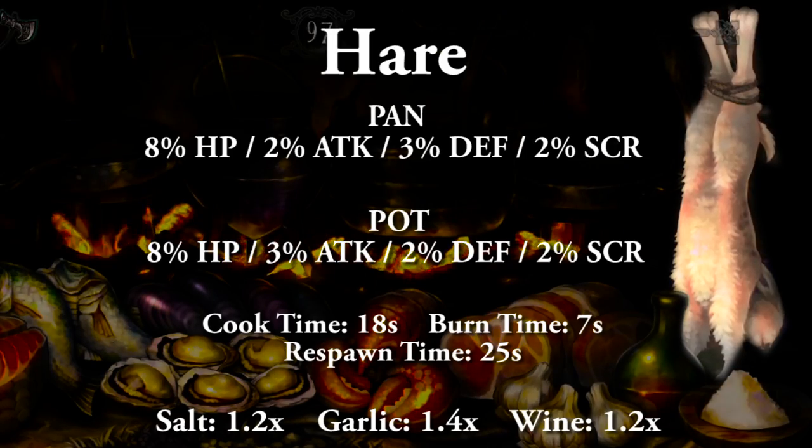The hanging hare — not to be confused with the killer rabbit — in a pan gives 8% HP, 2% attack, 3% defense, and 2% to score. In a pot gives 8% HP, 3% attack, 2% defense, and 2% to score. Full cooking time 18 seconds, burn time 7 seconds, and food respawn time 25 seconds. With the spices: salt and wine are both 1.2x, and garlic is 1.4x, capping out at 1.8.